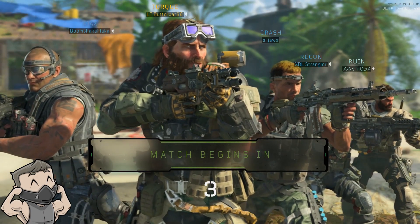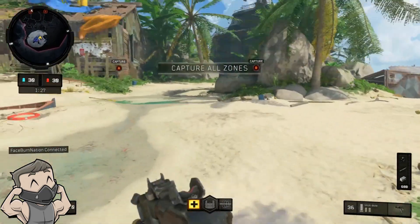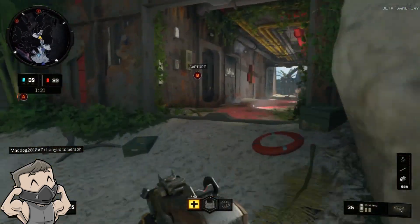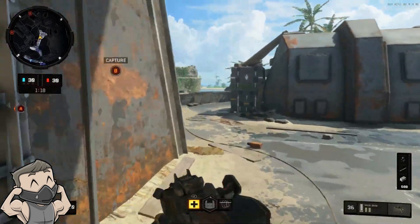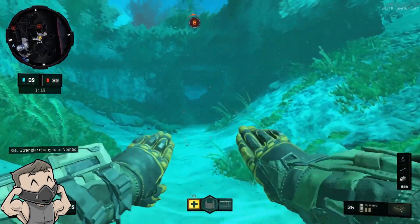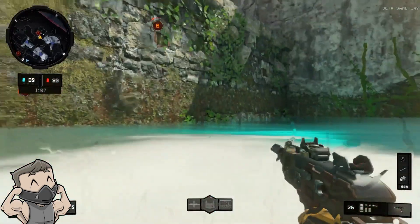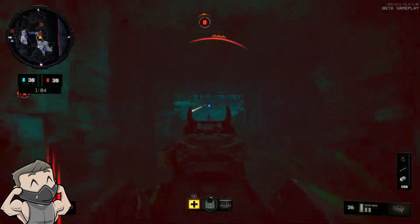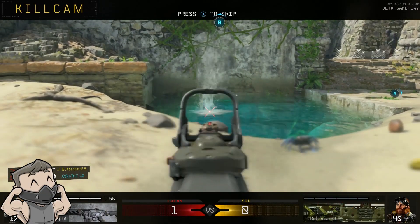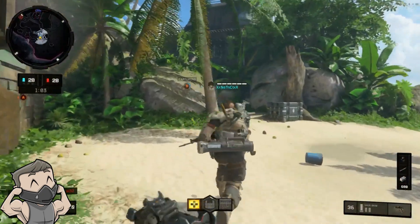Hey, what's going on guys, it's Butterbar here, welcome back to the channel. In today's video is another specialist in-depth video where I go in-depth on different specialists throughout the multiplayer of Black Ops 4, let you guys know what different types of abilities each specialist has, and go over the pros and cons of each of them, as well as let you guys know when you can use them and how many points you'll be collecting. Today we're going over Torque — an entry denial specialist who uses his razor wire and barricades to block off entrances or funnel people into certain areas where you or your team can get massive kills.